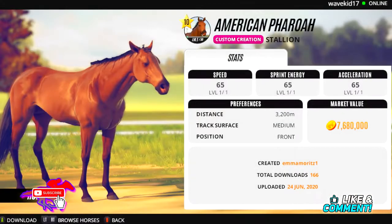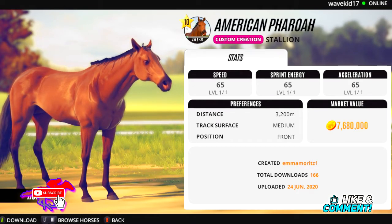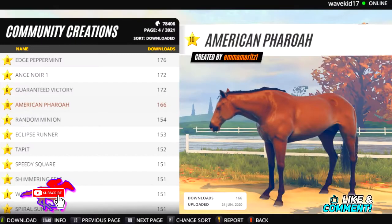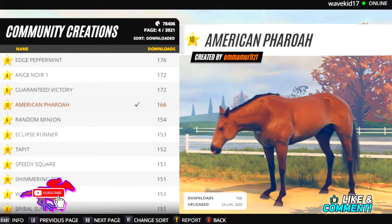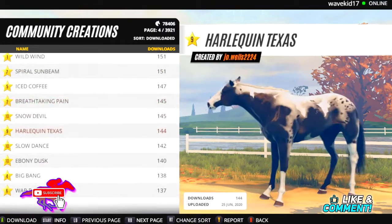How much does American Pharaoh cost? 7 million. So basically if you create a grade 10 horse and don't max out their stats — keep them at their base level — they'll cost about 7.6 million coins, which isn't terrible, especially once you get to the point where you can start acquiring grade 10 horses. I know a very easy way to get money in this game, so I'm going to download American Pharaoh as well.